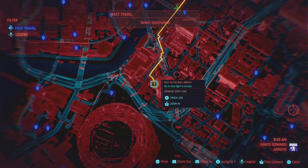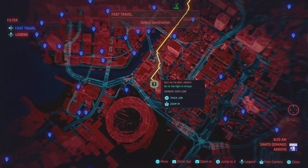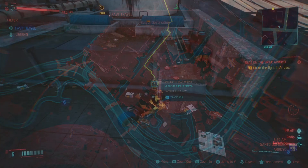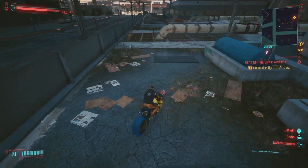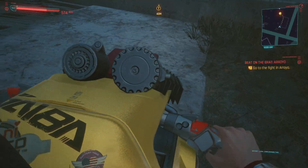You're going to have to get your fight on. We're headed over to Santo Domingo Arroyo, a very low danger objective. We are getting our fight on, but there are a few dialogue options we have to do in order to get this weapon. First thing, we're going to head over to the Beat on the Brat at Arroyo.